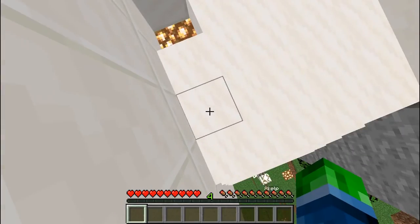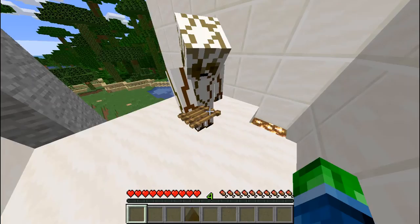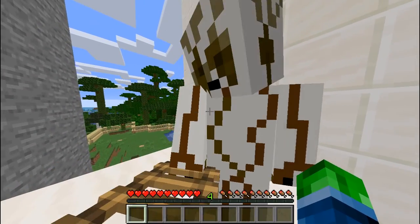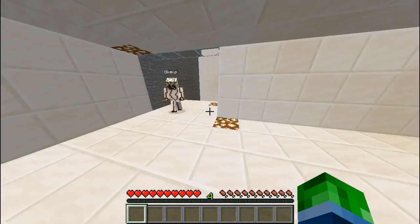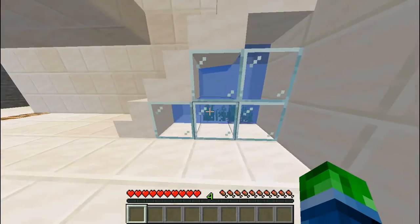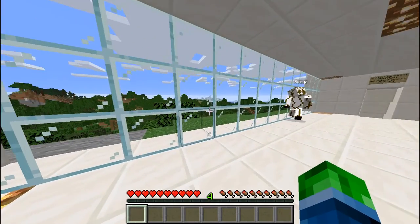So this is the grand staircase. And then we have a big open room that we can put stuff in. A little face. Ooh, and look at this view — I'm telling you, this is gorgeous.